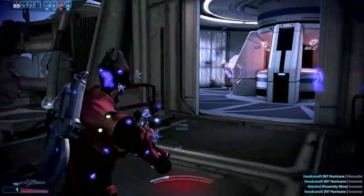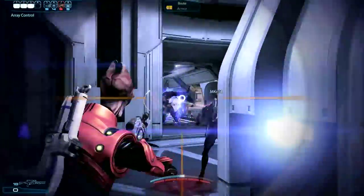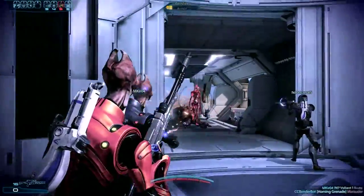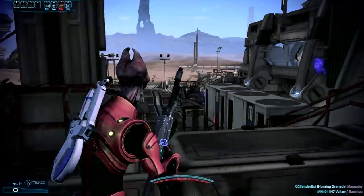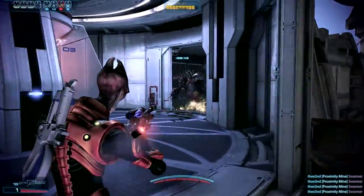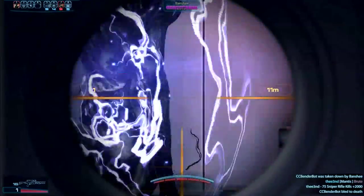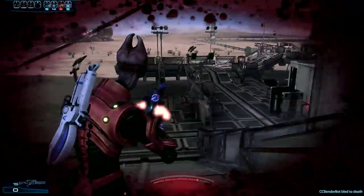A little trick you can actually do to increase damage uptime, especially with single-shot weaponry: you can shoot, fire off a power, and then it'll actually reload while you do that firing off animation. Let me actually demonstrate it — pay attention here. You shoot, fire off a power, and it'll reload while you do that firing off animation. So it's just a nice little trick to increase damage uptime.